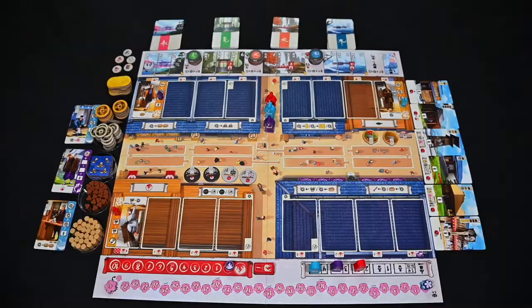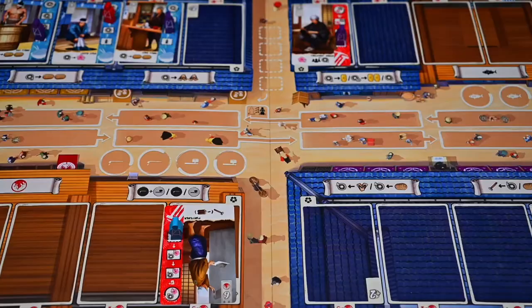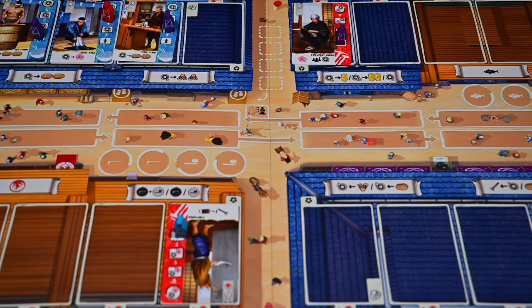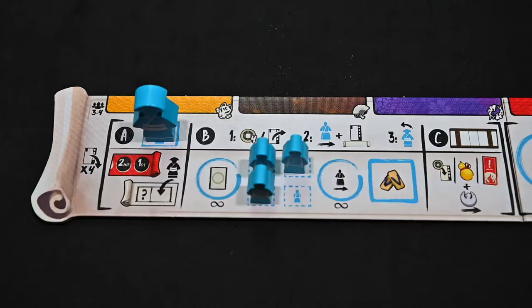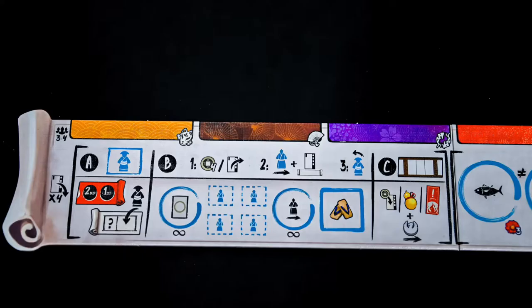You can then place your newly hired character in any open stall, but be aware the 4 corner stalls cost 2 coins to place a character in. Once placed, put one of your kobun meeples on their starting location on the character card, and remember you must have an available kobun in order to hire a character. Skip this step if you played your ikizama meeple on that location, and just collect 1 coin and proceed to the second part of phase B.